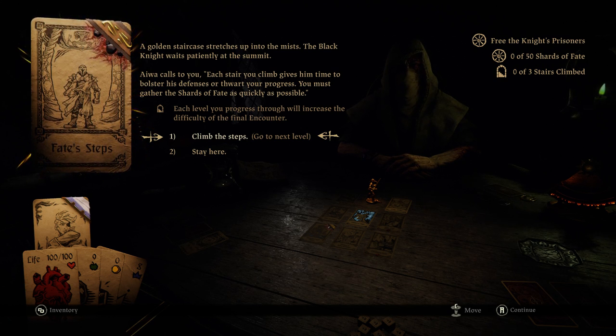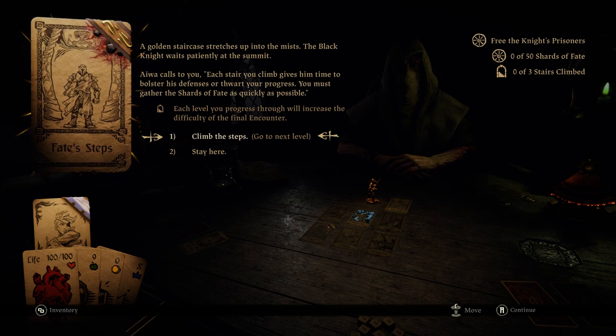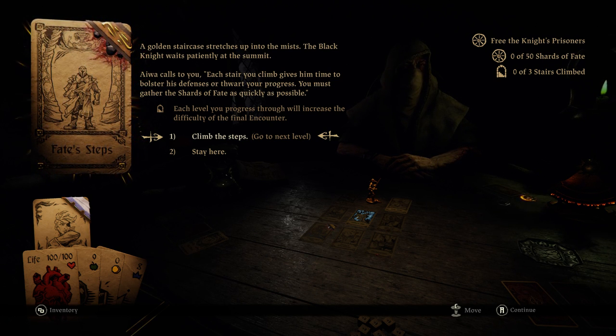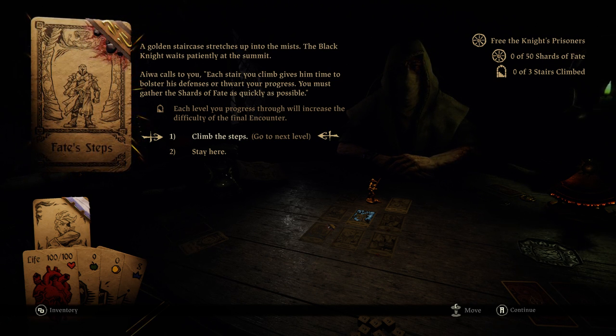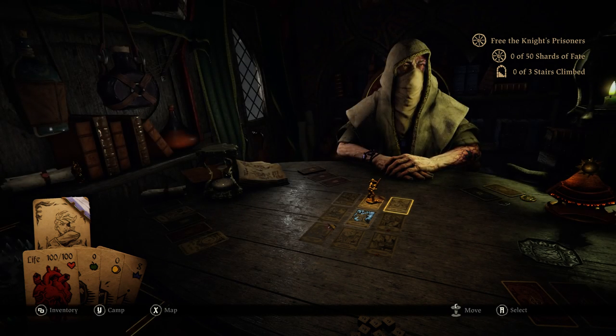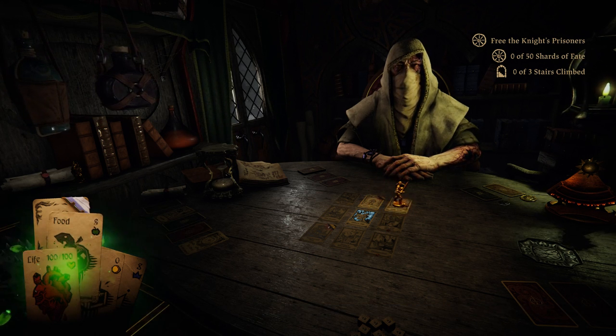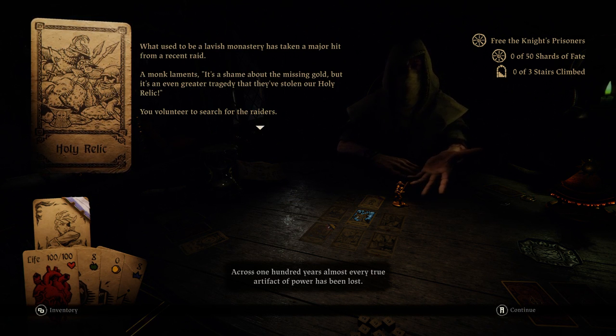Each level you progress through will increase the difficulty of the final encounter. A golden staircase stretches up into the mist. The Black Knight waits patiently at the summit. It will call us to each stair you climb and get some time to bolster your defenses or thwart your progress. You must gather the shards of fate as quickly as possible. I don't even think we can fight the boss until we get 50, or maybe we run out of room.